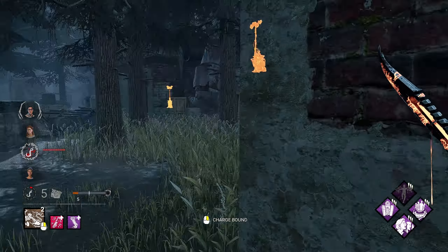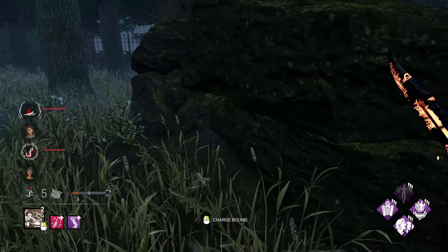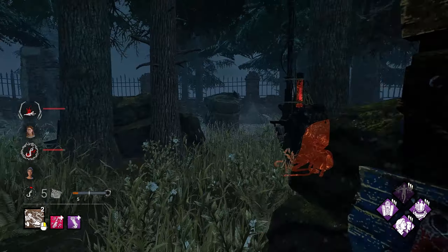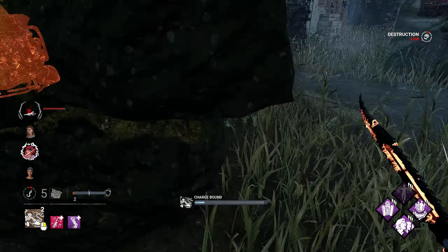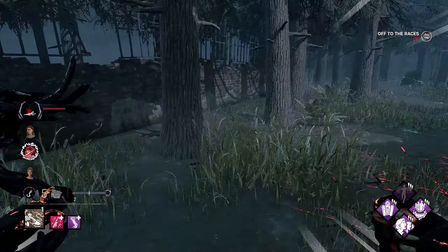I wonder if I can reinfect this person or just swing through. We had the exposed status effect as well because he actually went fully infected. Let's see how she plays this out — she doesn't leave the tile. I have an awkward little run here — that was pretty good. I thought I could get her to second-guess herself. We'll just go ahead and pick up real quick.